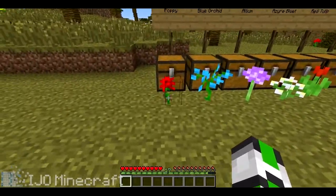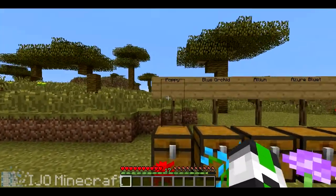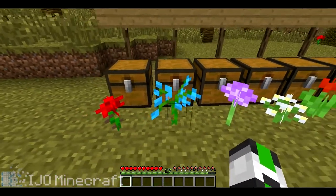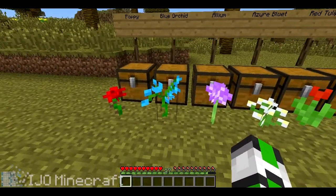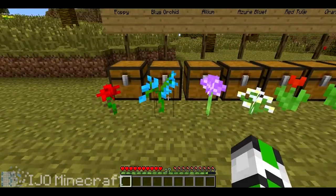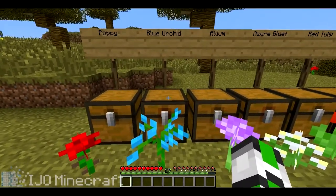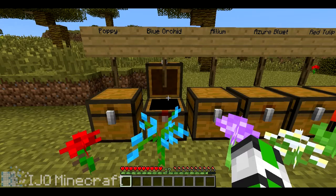The first one we have is the regular rose that has been renamed to Poppy, and when you craft it you get two rose red. Next we have a very nice blue orchid — that's probably my favorite flower because I like that color of blue. When you craft it you get one light blue dye.